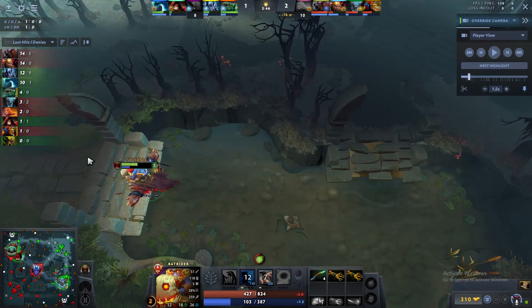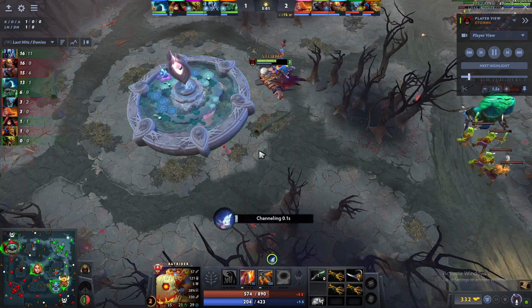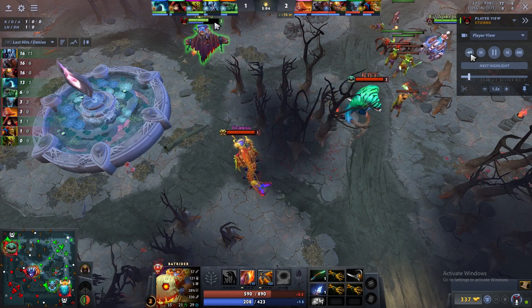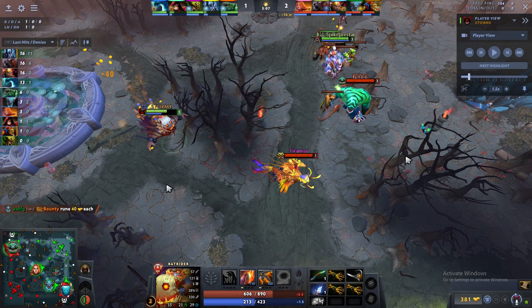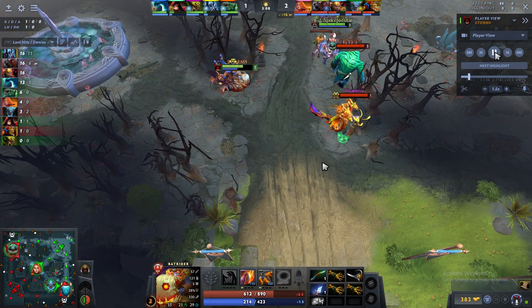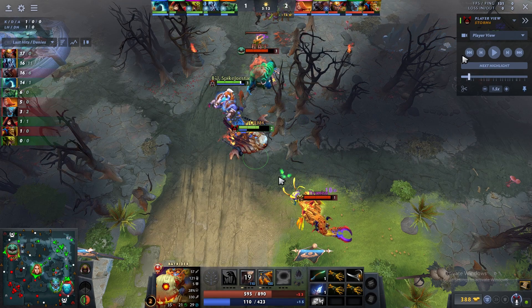At the same time, Ursa is doing great — 14 last hits compared to Tidehunter's 4. This is all because I properly zoned the Tidehunter. The 3-minute mark is approaching so I'll get the Lotus for free — no contest. Venomancer tries to kill me but fails. In the immortal bracket, we capitalize on enemies not having spells: when an enemy doesn't have a spell, they're considered a creep.